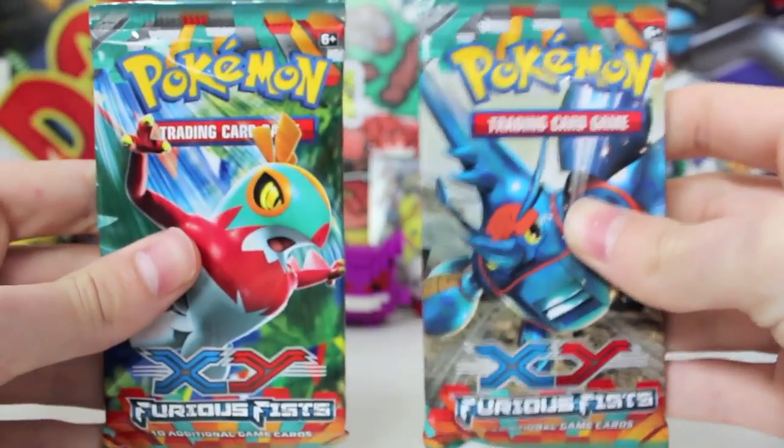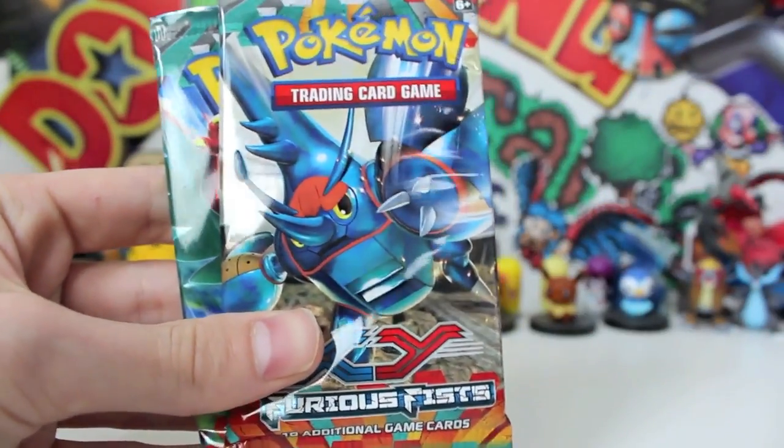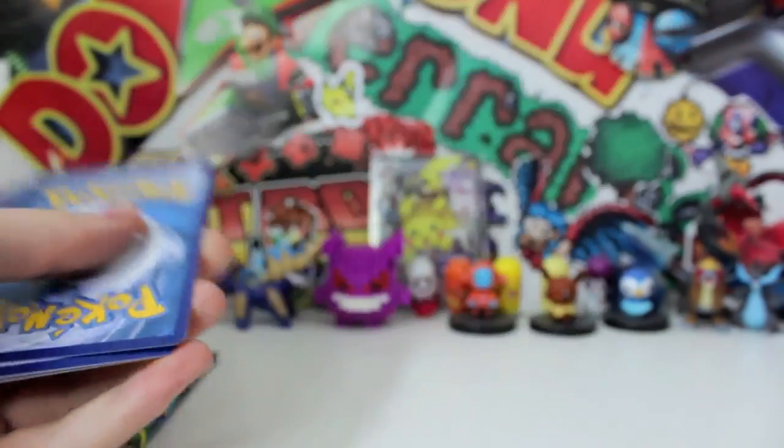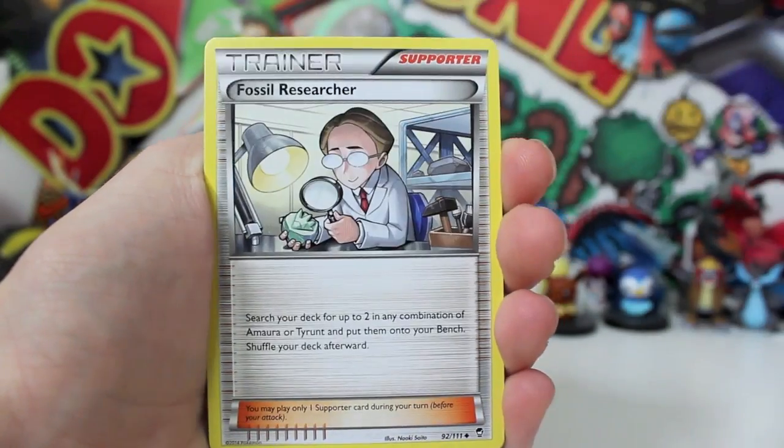The seller didn't even stop there — he said you can have two Furious Fists boost packs to open up on your video. I'm like no way dude, you are an absolute legend. So without further ado, let's crack into these two boost packs. We got a Heracross one, and fingers crossed — could you imagine if we managed to pull even a holo? I would be happy with a holo. There's a code here — if you grab that code, leave a comment below letting me know what you get.